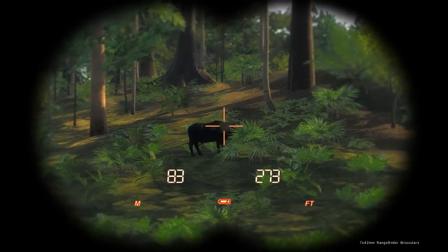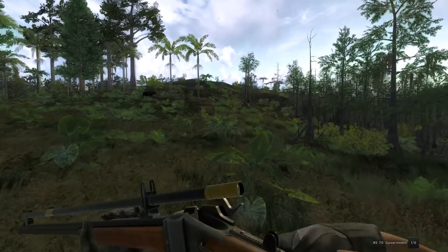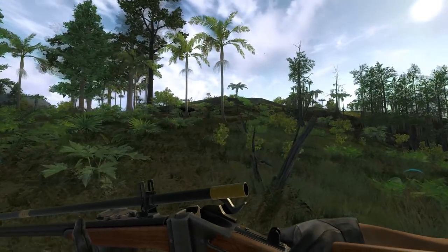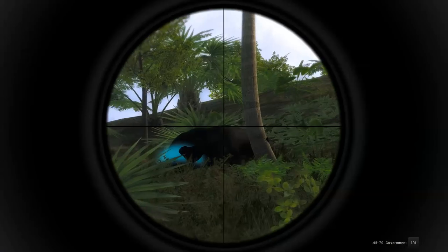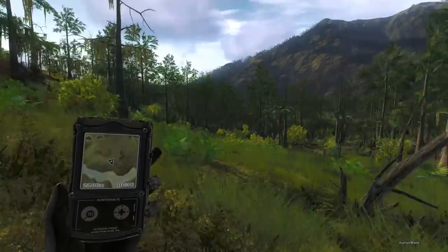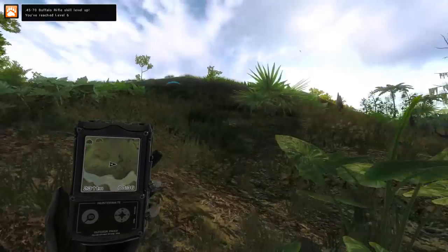Looks like we've got a pretty small male buffalo ahead of us — might be one of the smallest males I've seen, 125 to 170 score estimate. That's what I was gonna say — the score estimate on buffalo seems to be bugged. I've had them scoring like 226 to 27 with a maximum of 210, so I'm guessing 210 is the max score estimate you can get regardless of size. Double lung shot on him and 148 score. Level 6 with the 45-70 Buffalo as well.